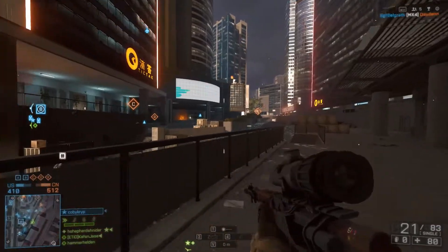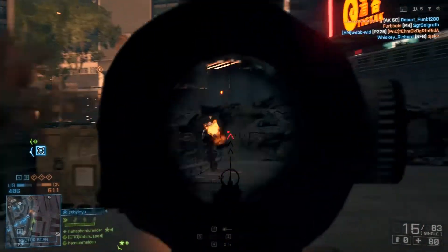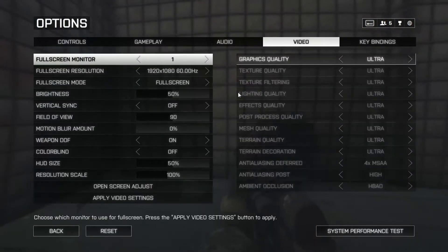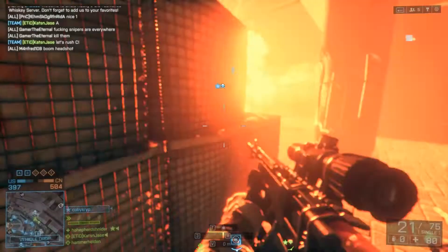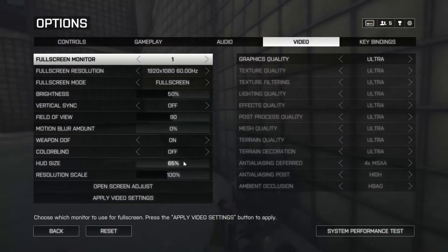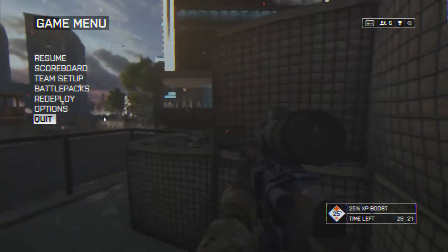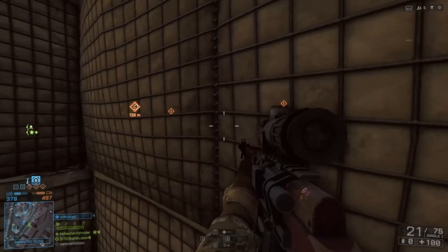Likewise, the SCAR-H - I put a heavy barrel on it, which in theory gives it the most range and accuracy out of all the assault rifles, but in Symthic that doesn't seem to be the case, even though I don't attach a heavy barrel and I do really well with it. I attach a heavy barrel to the M416 and the SAR-21 and they perform about as accurate as the SCAR-H stock with no barrel at all. That's why I don't really care too much about stats - I'd rather test things for myself and use that as confirmation.